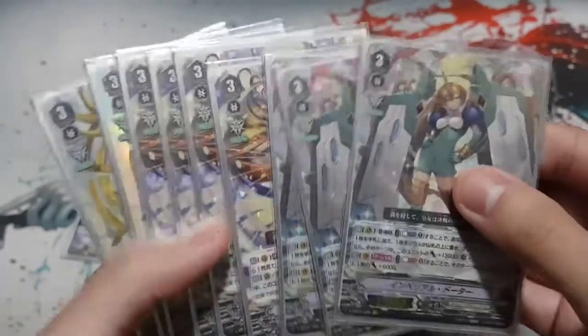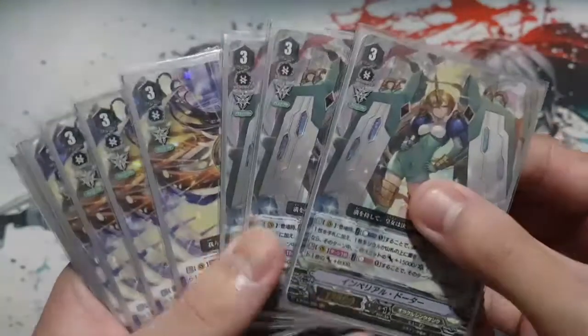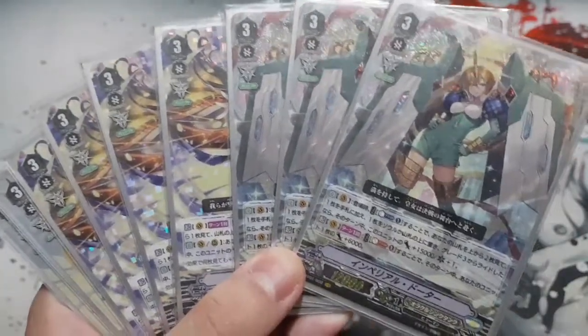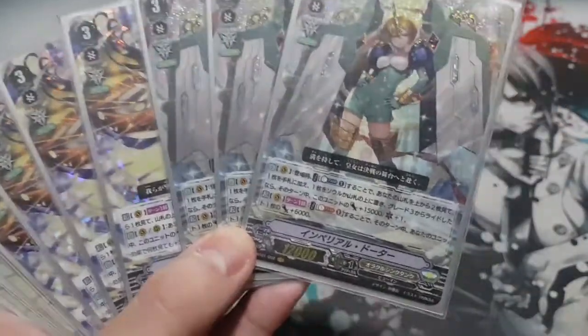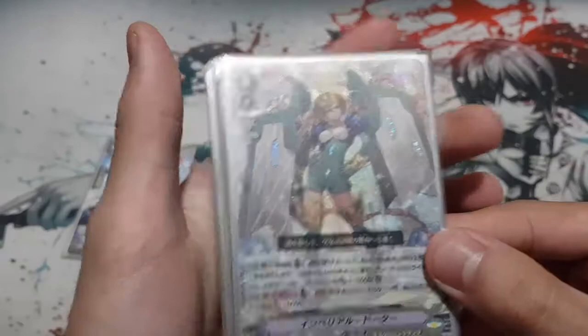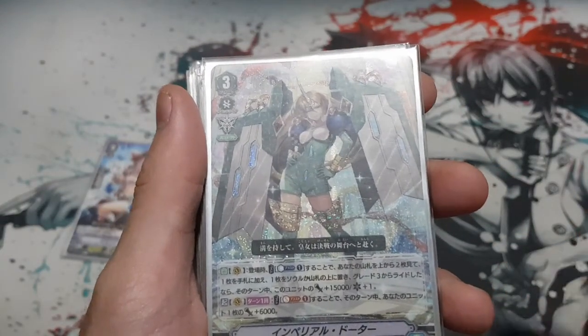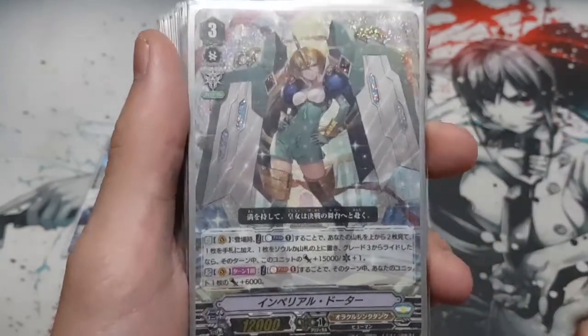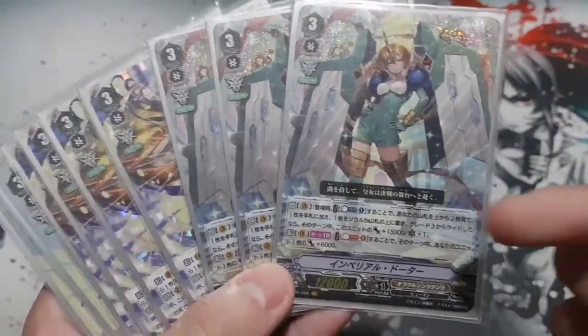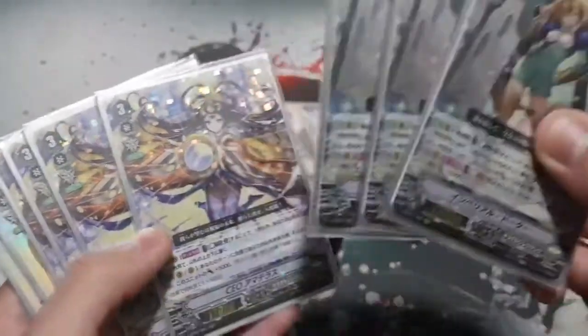For the Grade 3s, my friend runs nine — three Imperial Doctors. He doesn't run four Imperial Doctor because he thinks the second skill, which is to rewrite and get plus 15k and one crit, isn't that viable. He runs four CEO because it's much better — you can get draws and plus 5k. Imperial Doctor's skill is: on play, call one from your deck, put one card to your hand and one to the bottom, then rewrite from a Grade 3 to get plus 15k and one crit. You need to write over a Grade 3 to get that 15k. Imperial Doctor also has to protect an Imaginary Gift, and the other skill is: once per turn, you may choose one unit to gain plus 6k.